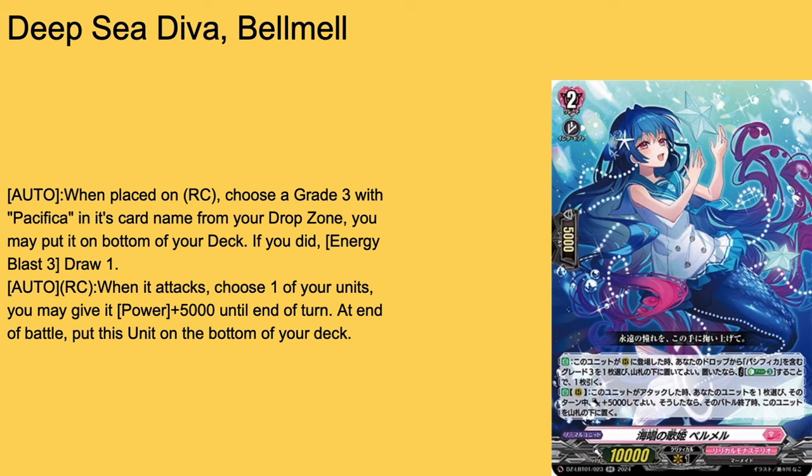Then we have Deep Sea D.Va Belmel, grade 2 with 5k shield and 10k base. Auto when placed on rearguard: if there's a grade 3 Pacifica card name in your drop zone, bot deck it. If you did, Energy Blast 3 and draw a card. Why does it have to be Energy Blast 3 to draw? Auto rearguard when it attacks, choose member units and give them 5,000 power for that battle. It opens up rearguard circle for at least a few plays, doesn't require a specific grade 3, just requires you to bot deck a Pacifica for the first effect. Not bad — a nice generic grade 2 overall, good 3-of.